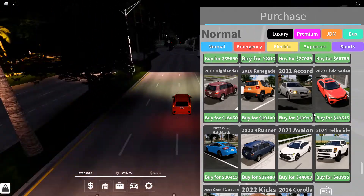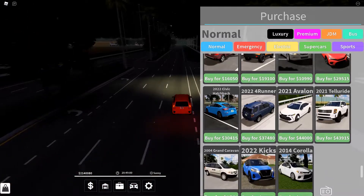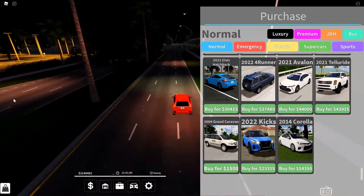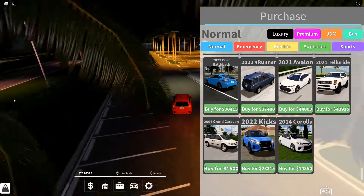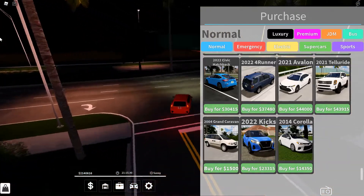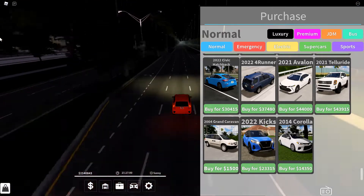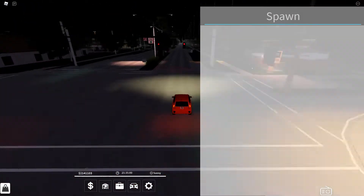All of these cars I've mentioned you can swap around based on your own preferences — they're kind of how I like it, not in any strict order. Now, the final car on the list: the 2021 Toyota Avalon at 44,000 dollars. It's a newer model car that looks nice, has good speed, and holds a lot of people. For grinding, you can use it, but I recommend more sporty cars for that. If you're an RP player who makes money on the side, definitely use the Avalon — it's a pretty good car that fits well into roleplay scenarios.